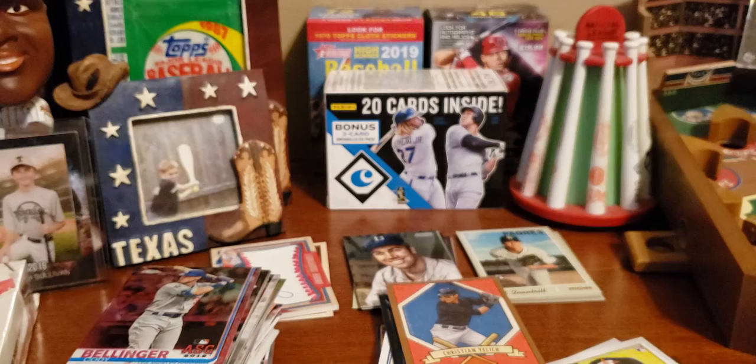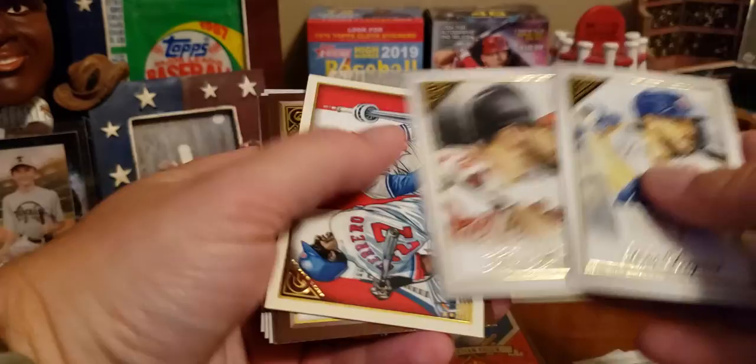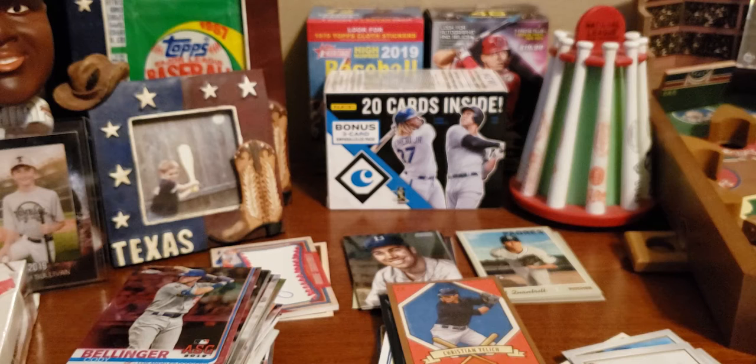Three packs total, 12 cards per pack. Chris Bryant, Fernando Tatis — yes, another one, I love those — Taylor Ward, Trey Mancini, Vlad Jr. and Sr., Chris Davis, George Springer, Trey Turner, Pablo Lopez, Jacob deGrom — that's a hit — and Ramon Lariano. Gallery is really jumping up there. Let's see if Gallery can catch Diamond Kings — they just got up there and now here comes Gallery.